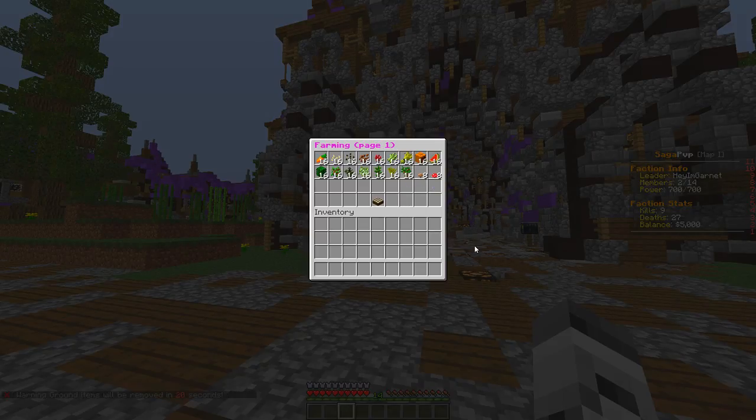On this server it's mostly sugarcane — 16 sugarcane sells for $288. Then cactus is the next, selling 16 for $50, and both of these can be made into auto farms.